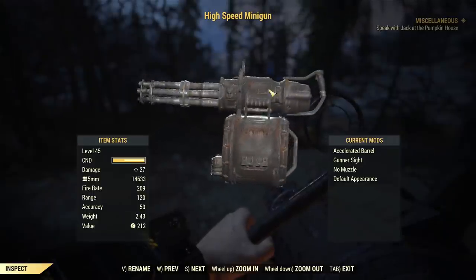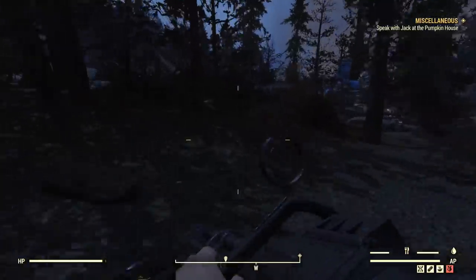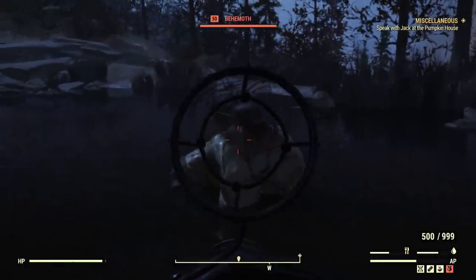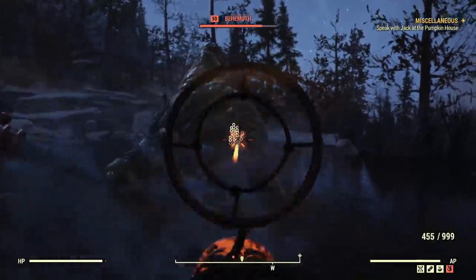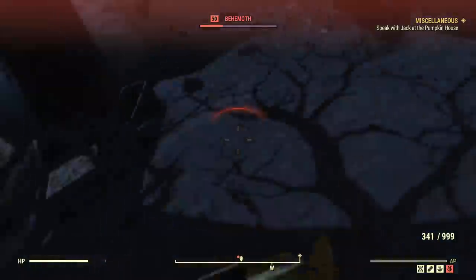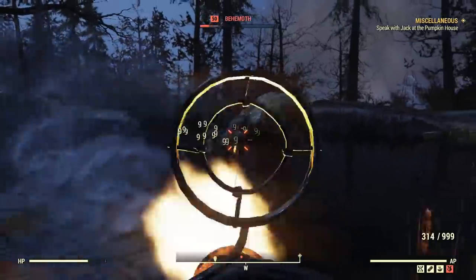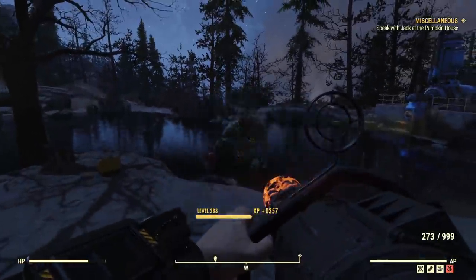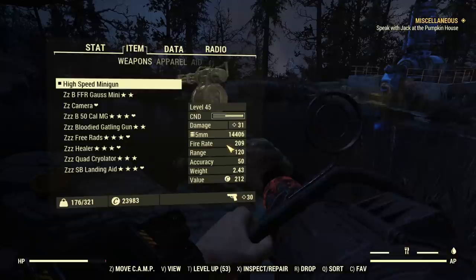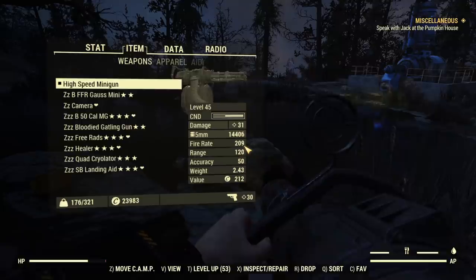Now let's try a plain minigun with a very high fire rate — level 50 behemoth. As you can see, the plain minigun is not doing so well, even though it's a lower level behemoth which should be easier to kill. But thanks to the crazy fire rate, even without any legendary effect, sometimes it's getting slightly higher damage than what would be expected.